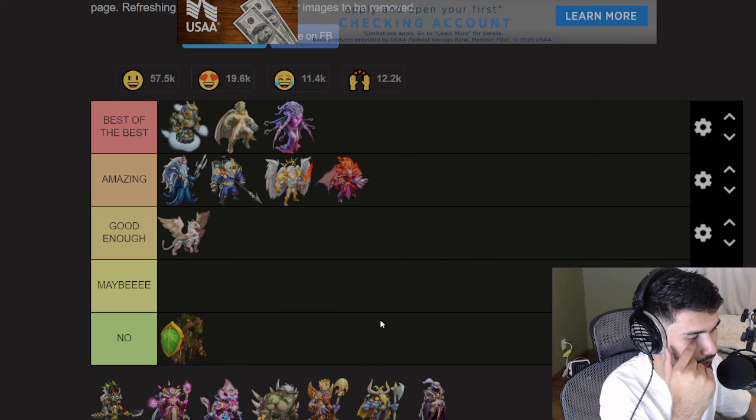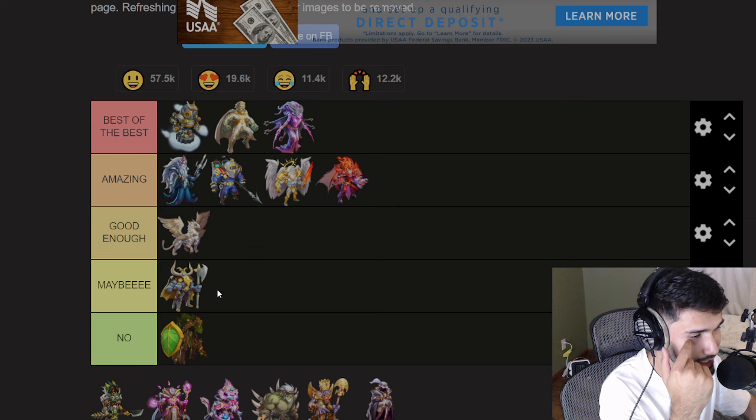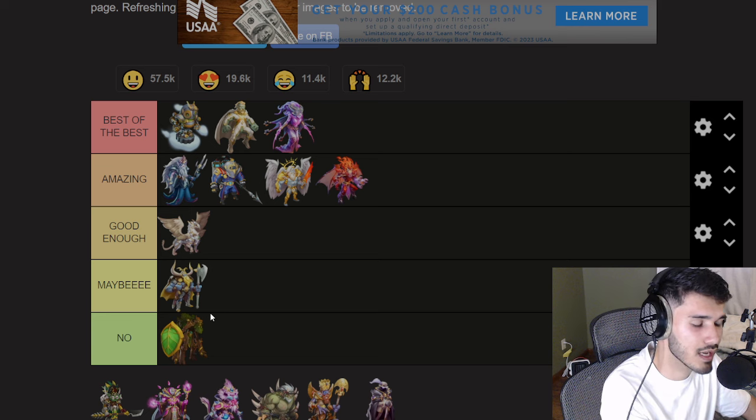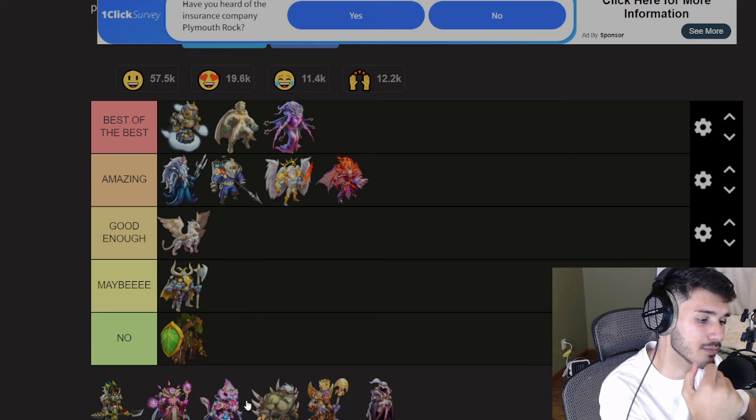Next is Tire Stormbringer. I'm putting this one in 'Maybe.' If you finish all the other monsters and there's nothing left to work on, then maybe you can start working on this — or for collection purposes. It has really good thunder damaging skills but lacks a lot of what the other monsters have, so I'm placing it in 'Maybe.'